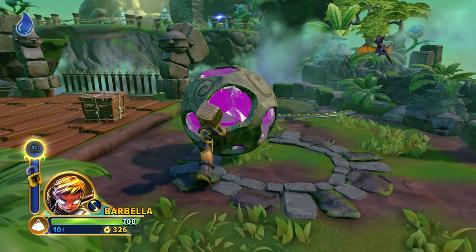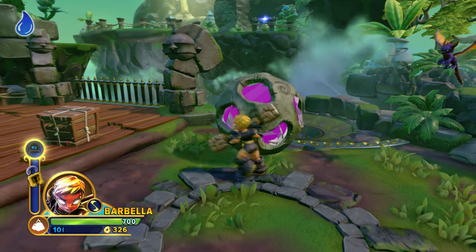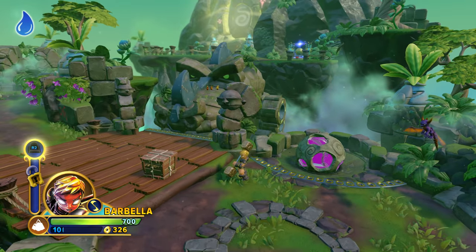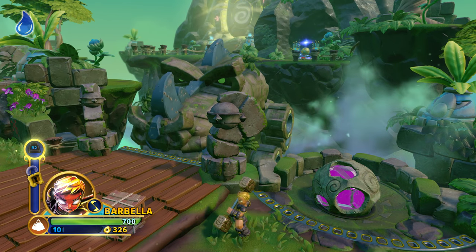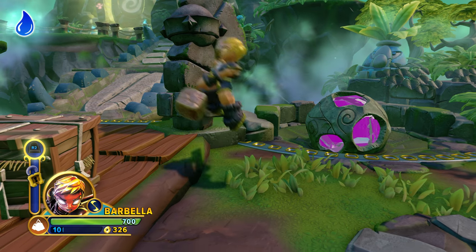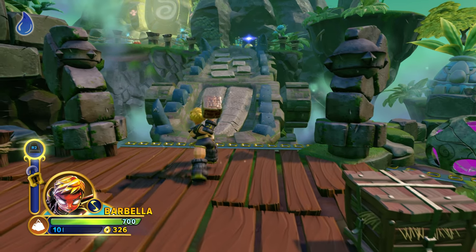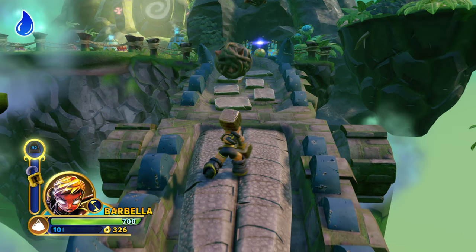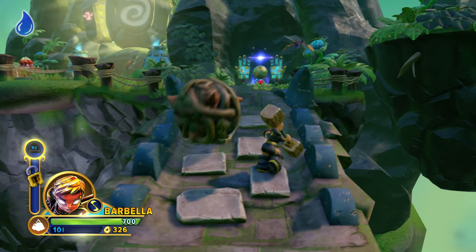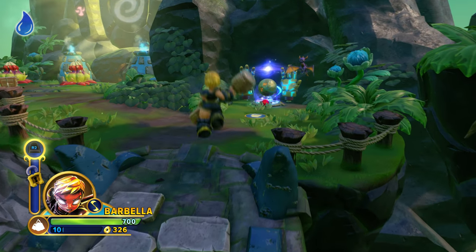I just have to push this boulder into the hole here, and it's going to build a really, really cool bridge. See the Dragon Mouth open up, revealing our walkway. Look out for those boulders! Now we're going to dodge the boulders as we make our way up the bridge to get to the very first Sensei Shrine.